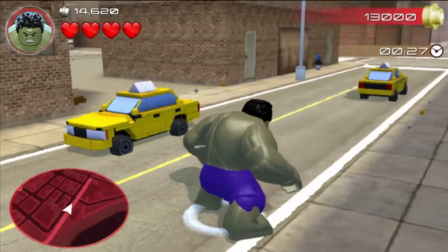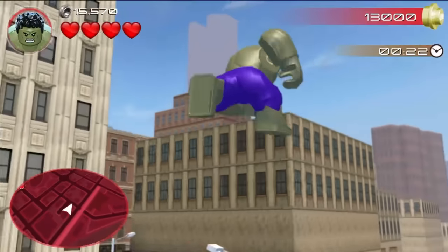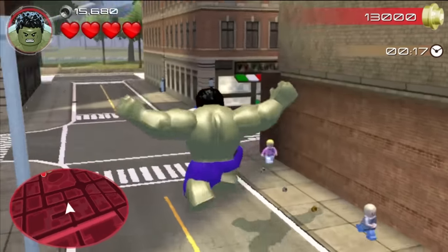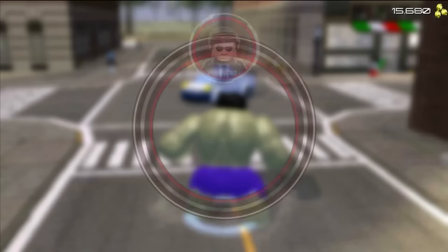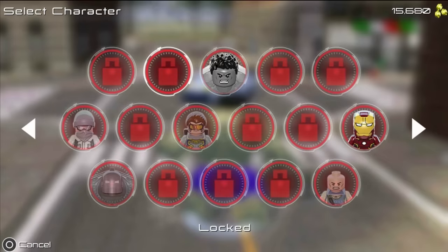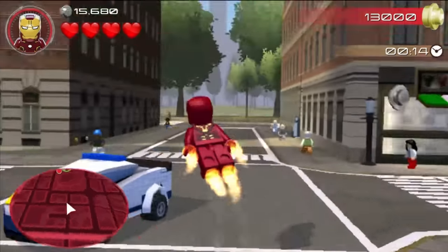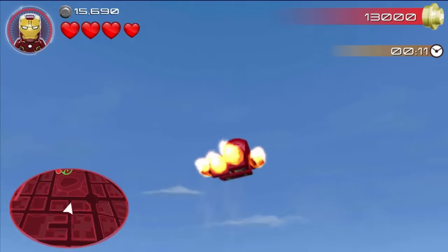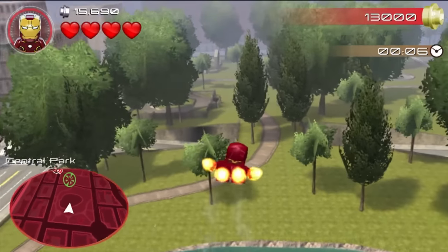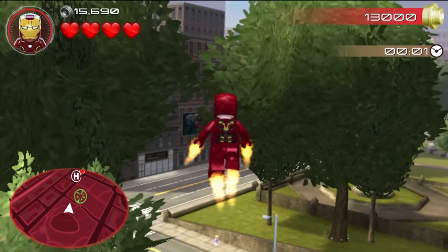I've already got the gold needed and there's 30 seconds left, so there's really no point continuing unless I want more studs. There's also the Hulk's Magnificent Leap, but that's completely useless because you can literally just swap to Iron Man and fly wherever you want at any time. I was hoping it would be a little bit harder to navigate the city freely, but with Iron Man you just select him, double-tap X, and away you go.